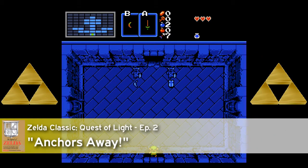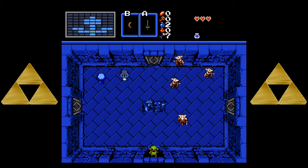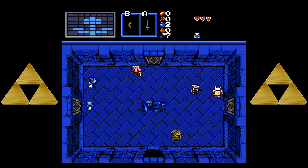Hi there everyone! Welcome back, my name is Anonymous1 and this is episode 2 of the Quest of Light! Last time we ended in typical Anonymous1 fashion in episode 1 of any Zelda classic quest. It was just me dying. In this episode, my plan is to finish off this dungeon, the Anchor Point.